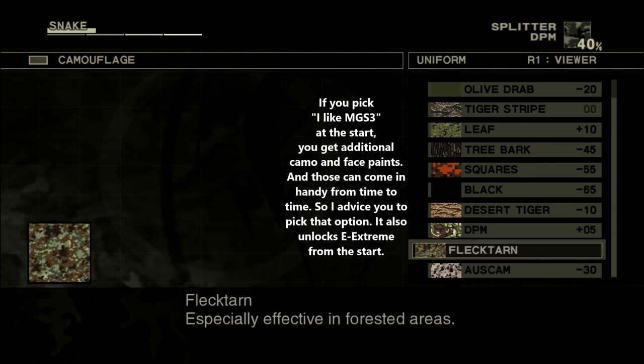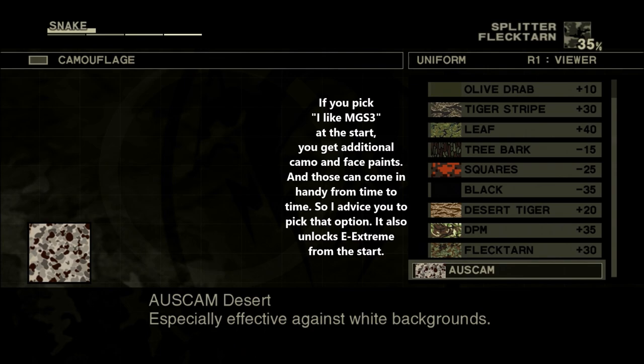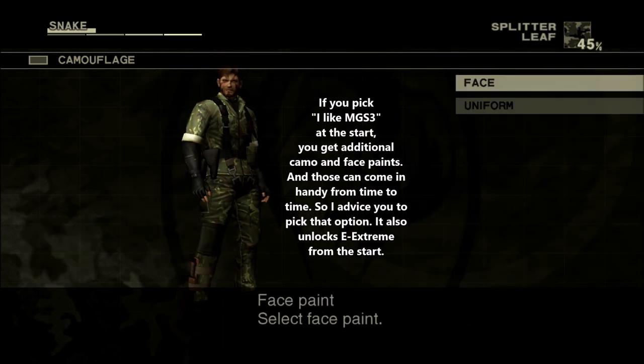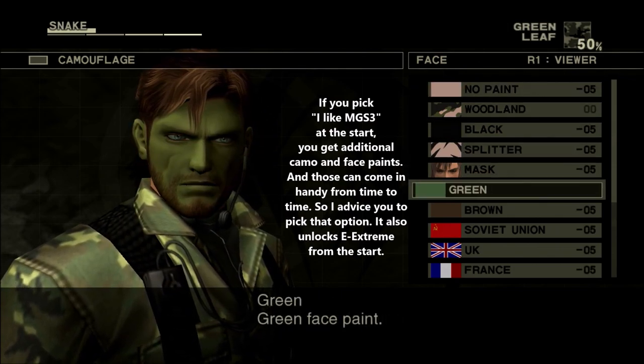Since there's not that much to say about the first part of the game, I will use it to go over some of the basics. On European Extreme difficulty, there are a couple of differences compared to Hard or Normal mode, and one particular difference between regular Extreme and European Extreme: every time you get spotted, the game automatically ends.